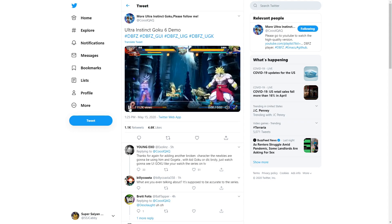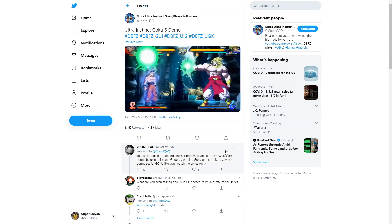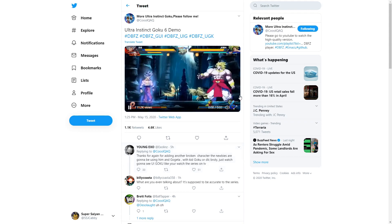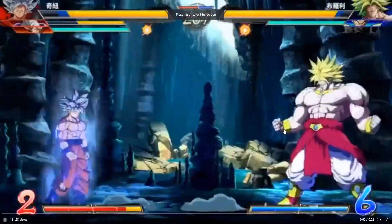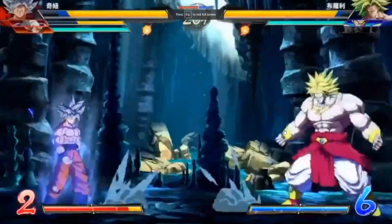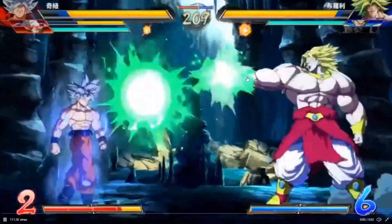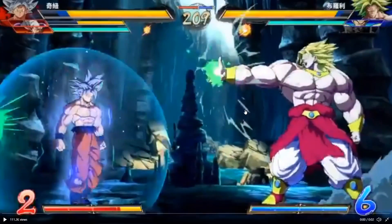Getting into the first clip — you see the man is literally just walking through. Let's look at the full screen. The quality isn't going to be the best, but you see he literally just walks through Broly's ki blast.